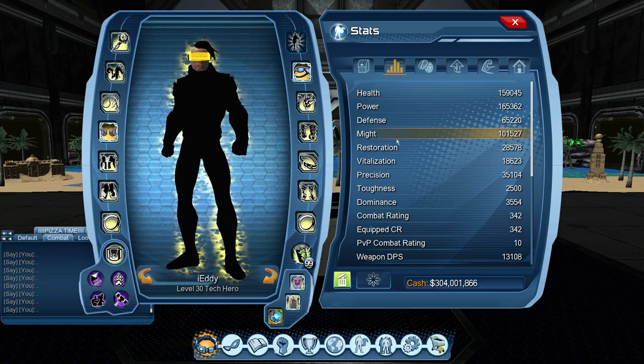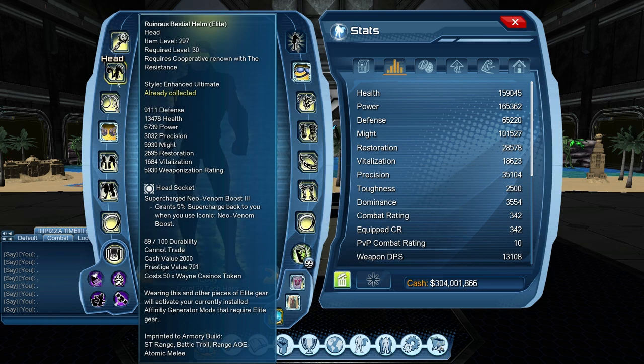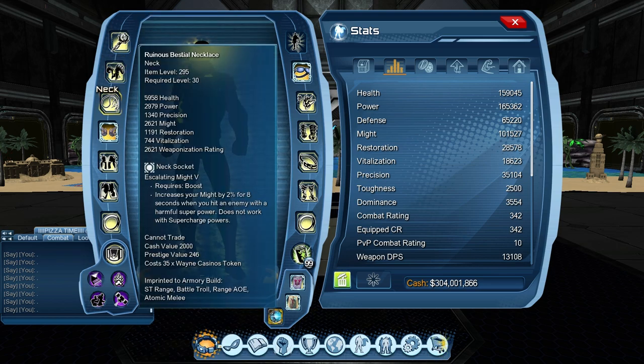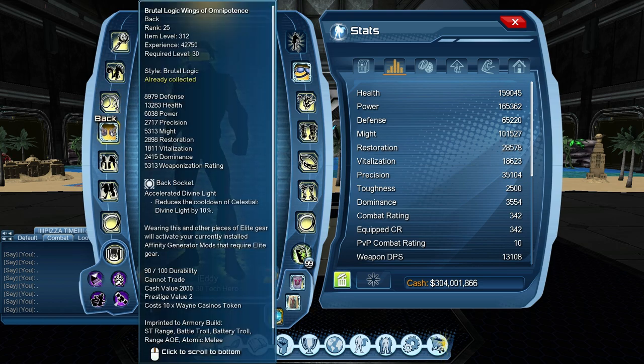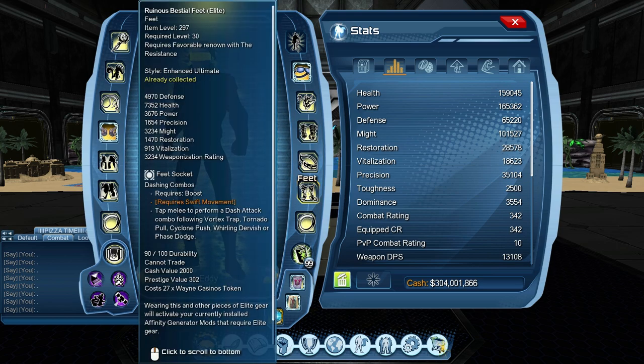Let's look at the gear, mods, and everything. I'm 342 CR right now, might is 100,1527. Looking at the gear mods, we are using Blast Adopter 5, Supercharged Nuemanimboost 3 for head, Escalating Might 5 for neck, Accelerated Divine Light for back, Penetrating Strikes for chest, Restorative Retribution for legs, Maximum Damage for hands, and Dashing Combo for feet.